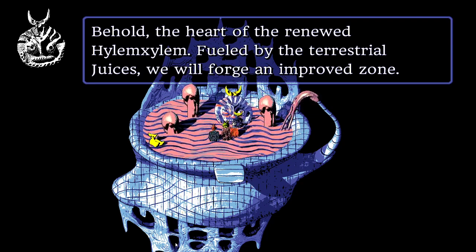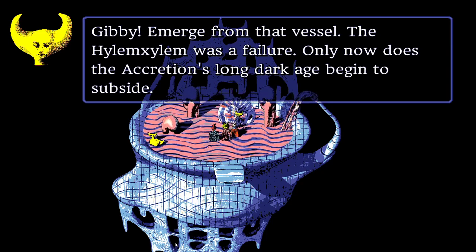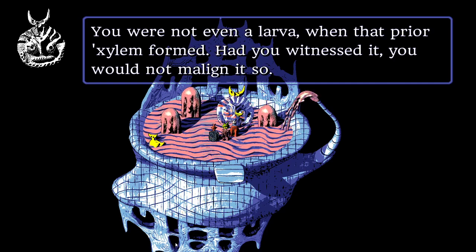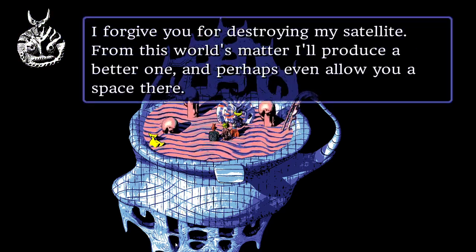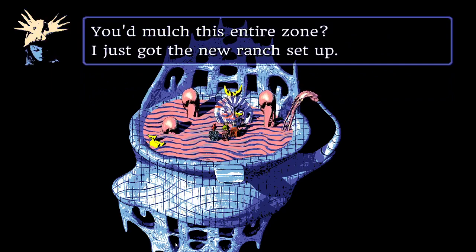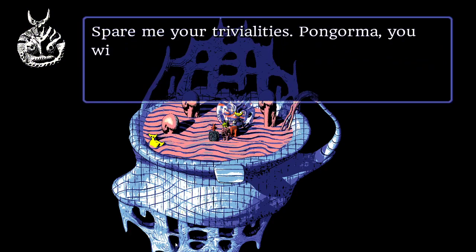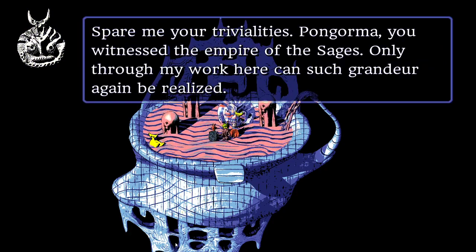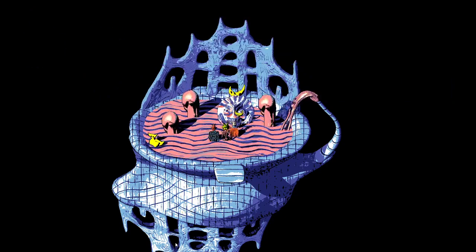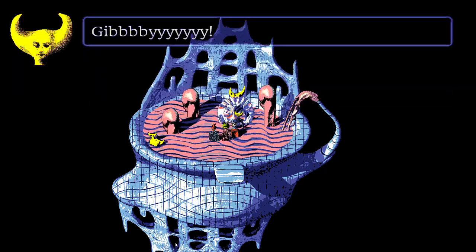The final boss dialogue begins. Gibby declares the Hylum Xylem fueled by terrestrial juices will forge an improved zone. The party argues that the people will be robbed of the joy of uncovering hidden artifacts if the world is mulched. Gibby says only through his work can the grandeur of the Empire of Sages be realized. He has bathed in the terrestrial juice and declares his omnipotence. The party calls out his name — GIMBY — and the boss fight begins.